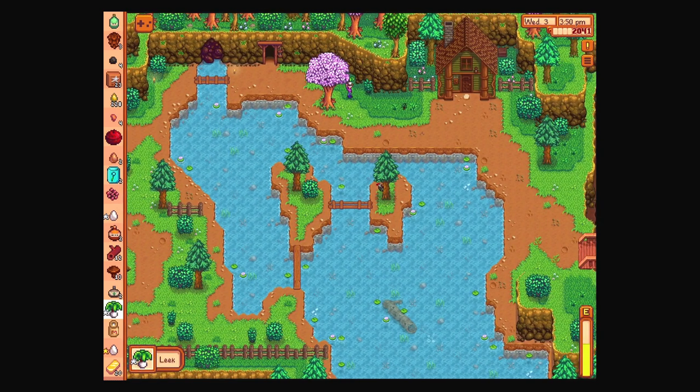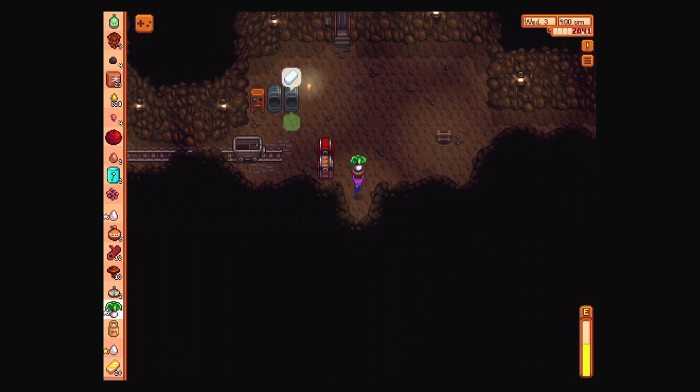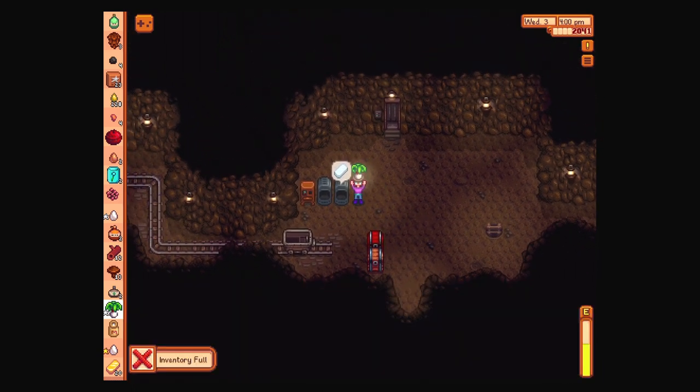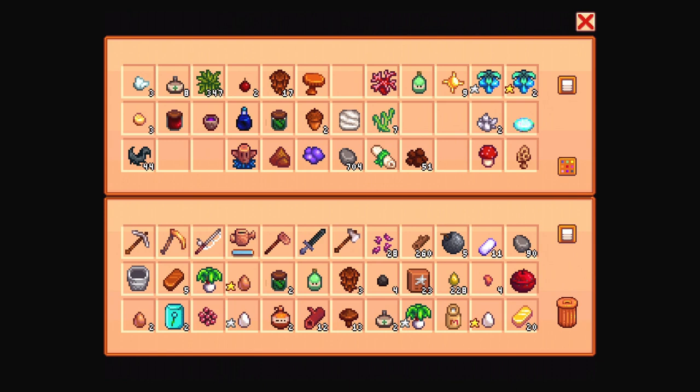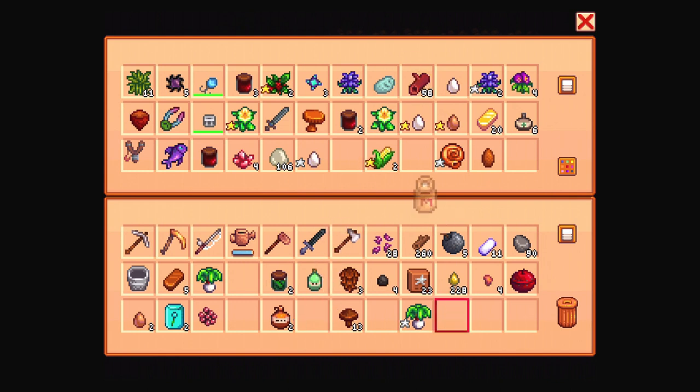Oh, there's a woodpecker — that's cool. Also, I need to check on Emily's parrot. Could I eat the leek? We could. Let's put some stuff away — like the salmon roe, more pine tar, the egg, the gold, and the other egg. The hardwood I thought was in here — yes it is. Milk. Maple syrup. I wanted to give this to Demetrius at one point — I should try to do that sometime soon.